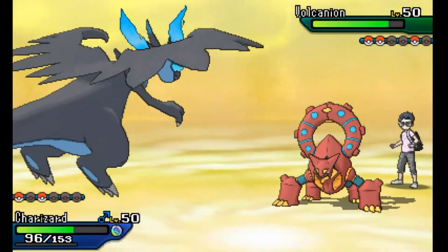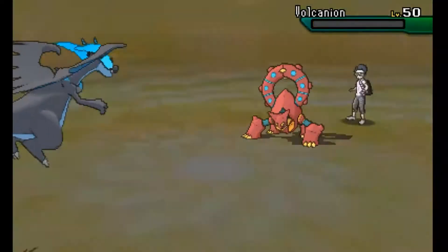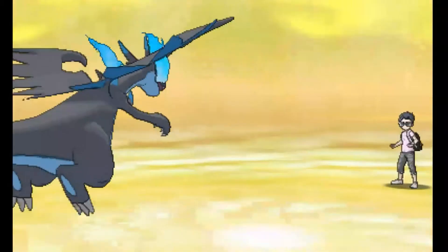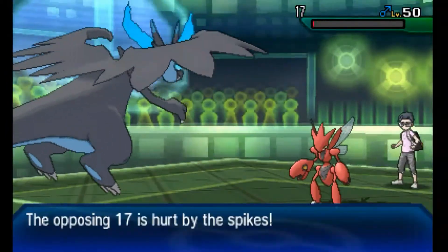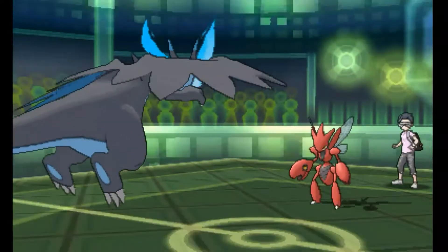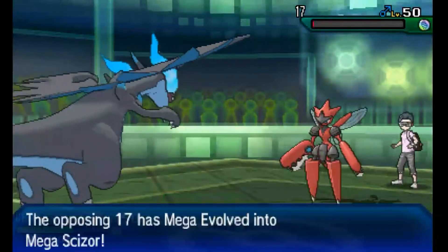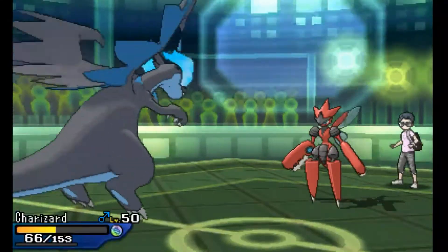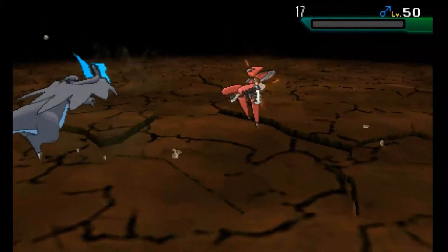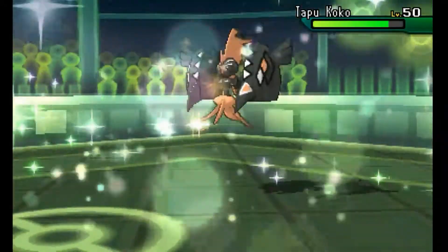Mega Charizard is looking beautiful. My opponent has Volcanion and Tapu Koko — neither of those want to take an Earthquake. My opponent also has the Scizor in the back, which we did a lot of damage to with Greninja. We take out the Volcanion, so even if Charizard goes down, Greninja looks that much better with Water Shuriken. Now my opponent brings in the Scizor, and it ends up being Mega Scizor — probably the reason my opponent didn't switch in earlier. But I outspeed it with both Charizard and Greninja, and even a Bullet Punch isn't going to do anything. We finish it off with an Earthquake for a nice, clean sweep.